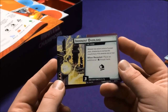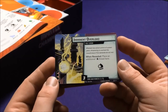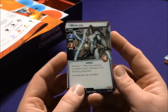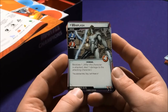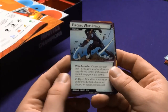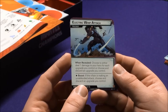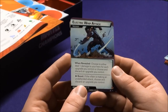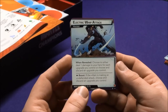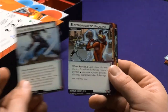Iron Man's nemesis side scheme is Electromagnetic Overload — Whiplash asserts control of a power plant threatening to overload the transformers. Whiplash is a Criminal with Retaliate. Electric Whip is a Treachery: when revealed, choose to either deal one damage to your hero for each upgrade you control, or choose and discard an upgrade you control. Boost: if the villain is making an undefended attack, choose and discard an upgrade you control. It's all about shutting down Iron Man's upgrades.